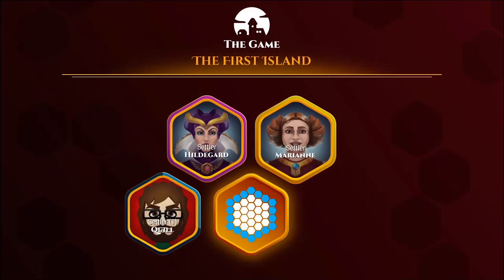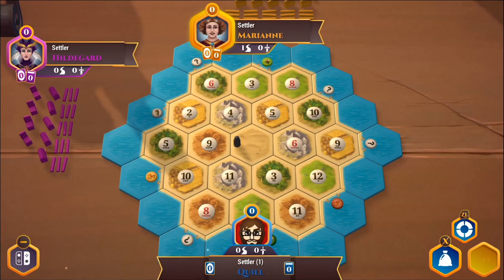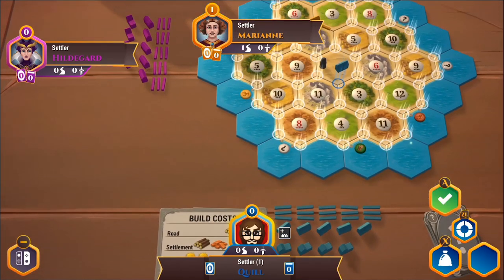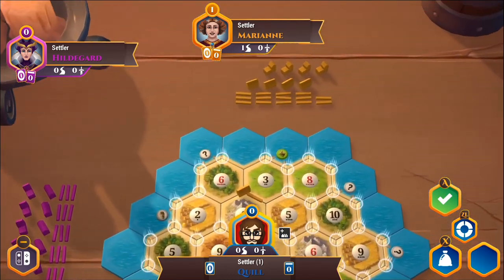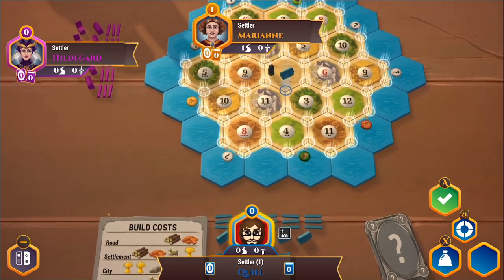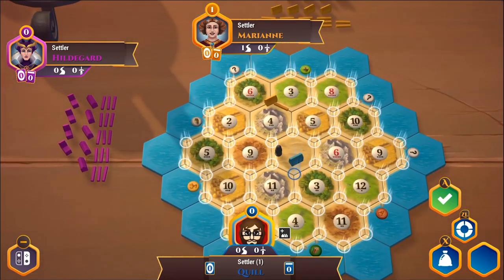So Marianne gives us a little bit of welcoming, and we're going to be playing against her and Hildegard — both settler ranked, low difficulty, rookie difficulty. You get your introduction to the Settlers of Catan map, and I have to give them kudos for a cool little 3D environment. If there's a little visual lag in the recording, my apologies — I'm playing on the Switch but recording on PC through a little interface.